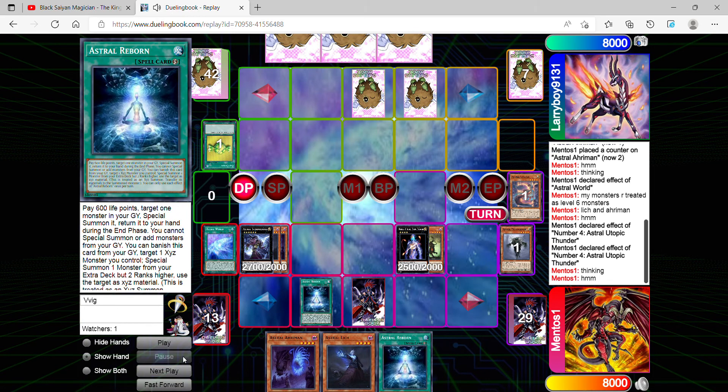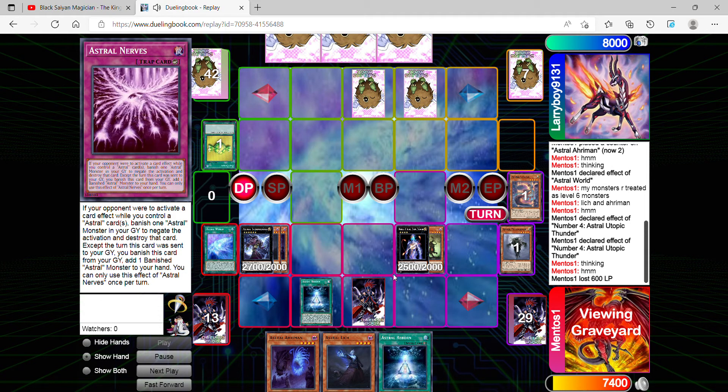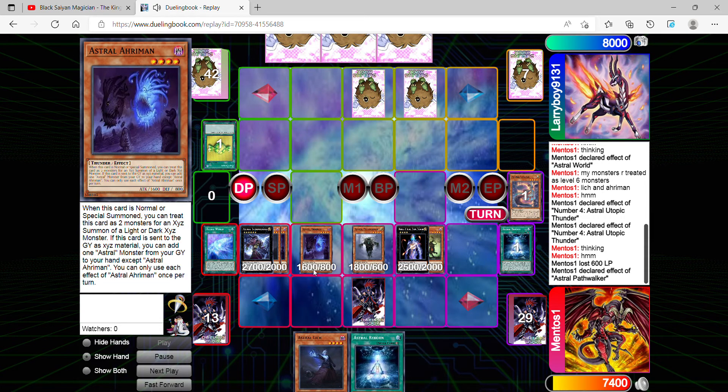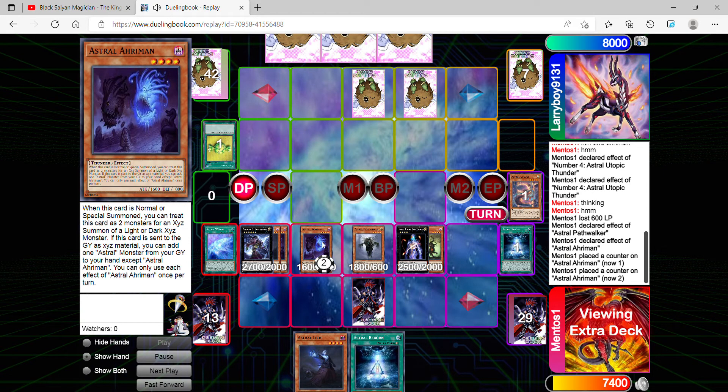It's pretty much going to be a game for my opponent. I activate Astro Reborn to special summon a monster from my grave, but it returns to my hand. Until the end phase, Path Walker's effect activates again, special summoning Ariamon from my hand, and the same thing applies — it treats itself as two monsters for the XYZ summon of a Light or Dark XYZ monster.